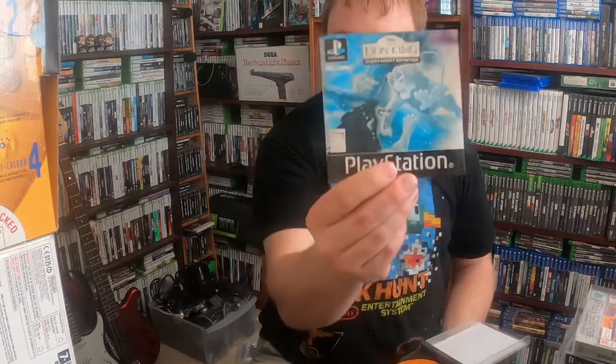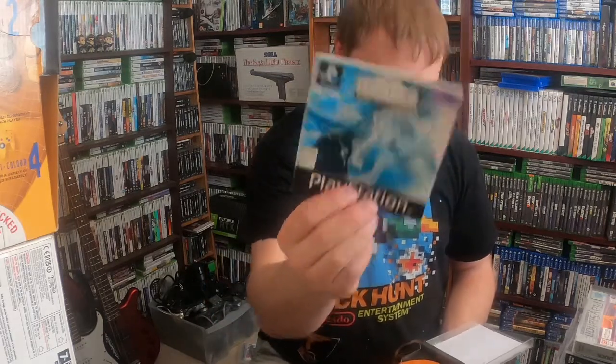Lion King: Simba's Mighty Adventure — I reprinted the front cover for this one because when I picked it up, the front cover was sun-faded to hell. But I think it was 50p or a quid, so I had to pick it up. Thought I could get some artwork for it at some point.